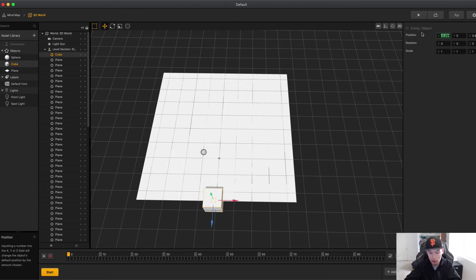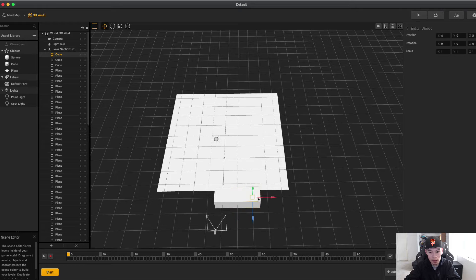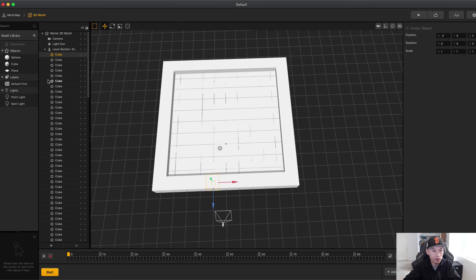Now I'm going to drag the cube in, which is going to be our wall, and set it to 0 so it lines up nicely. Then we'll just duplicate this around — you've got to get the angle right when you duplicate. Once that's set, we drop the ball in, set it to maybe 2 on the Y axis and -8 so it's in the middle.